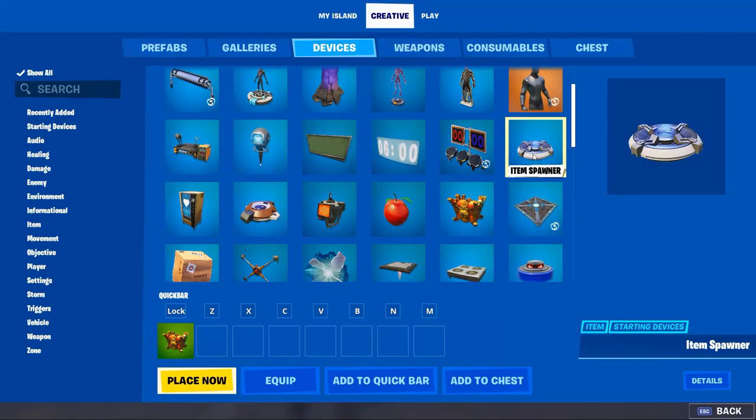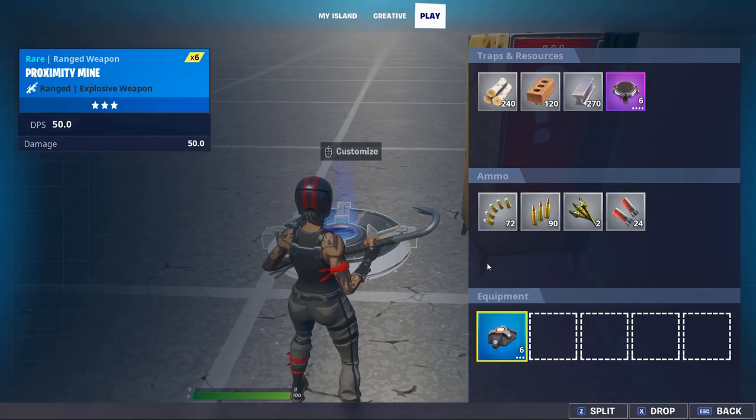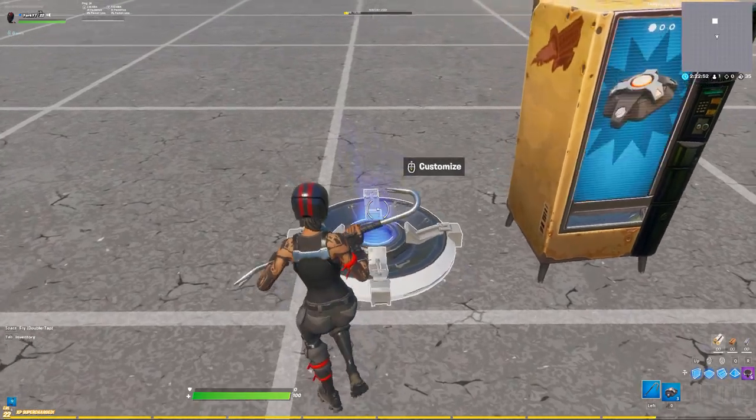From here you just want to open up the creative menu and place down an item spawner or a vending machine. Then just open up the menu, click the play tab and drop your proximity mines into the item spawner, vending machine or whatever you choose to use and start the game.